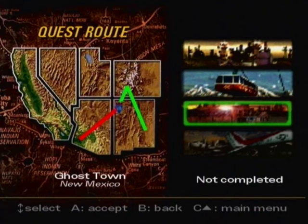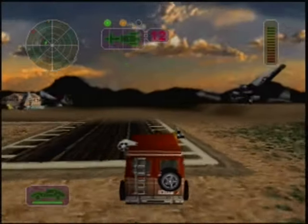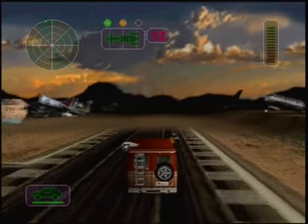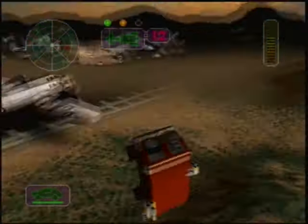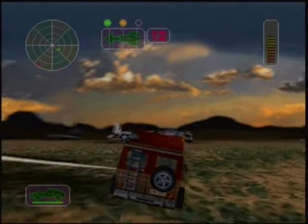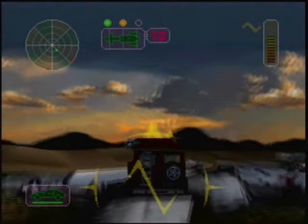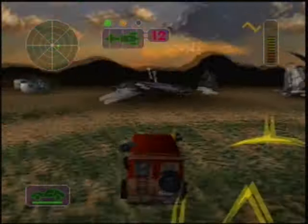The game takes place in an alternate 1970s timeline. A faction called the Coyotes is trying to take control of the Western US oil industry. A band of good guys, the Vigilantes, is trying to stop them. Despite all my research, I've never been able to figure out why it's called Vigilante 8. I'm almost certain it's because there are 8 characters to choose from, but that doesn't fully make sense since half are Vigilantes and half are Coyotes. If you know where the name comes from or have a theory, leave a comment.